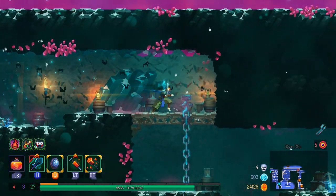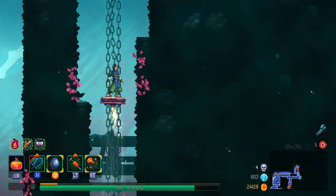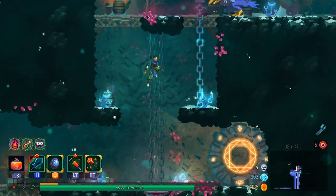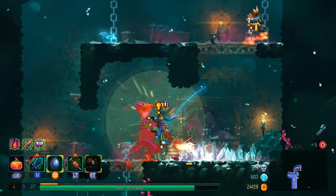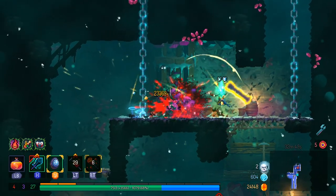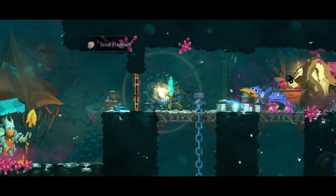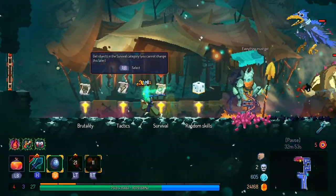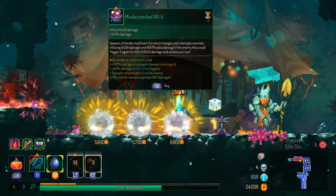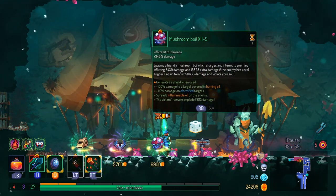I thought I was a little bit early on that parry, but Dead Cells has very generous parry timing — not bad at all. That's the exit, and might as well at least unlock the Explorer's Rune while I'm here. No reason not to. Another Mushroom Boy! 100% burning oil. Spreads inflammable oil on target.